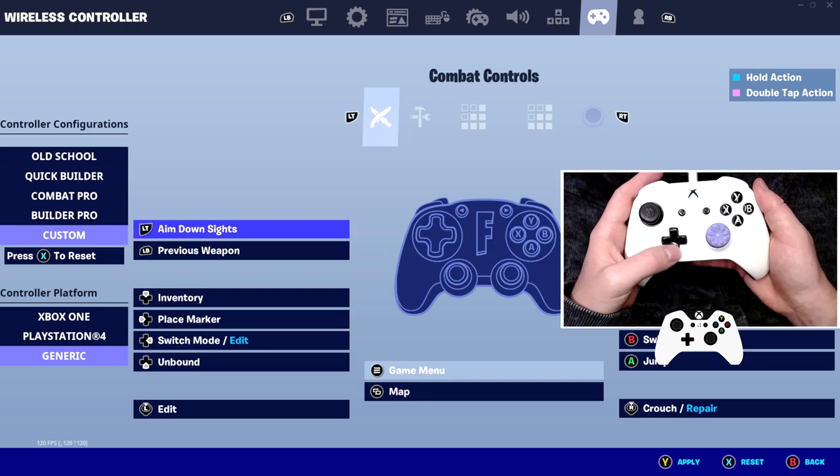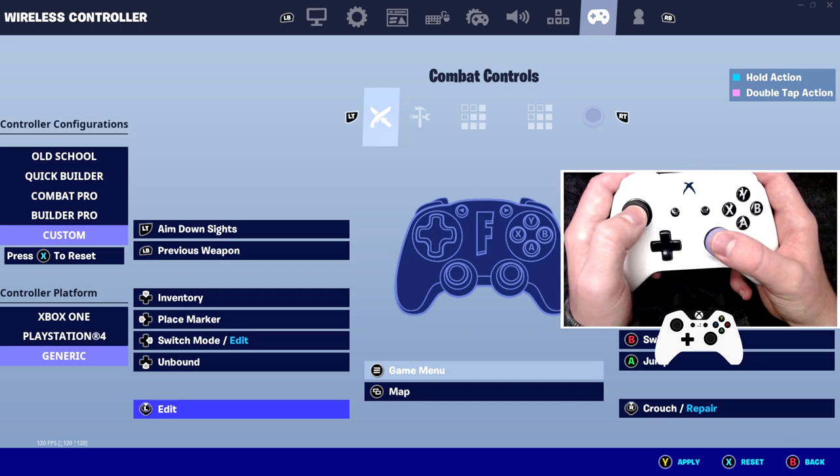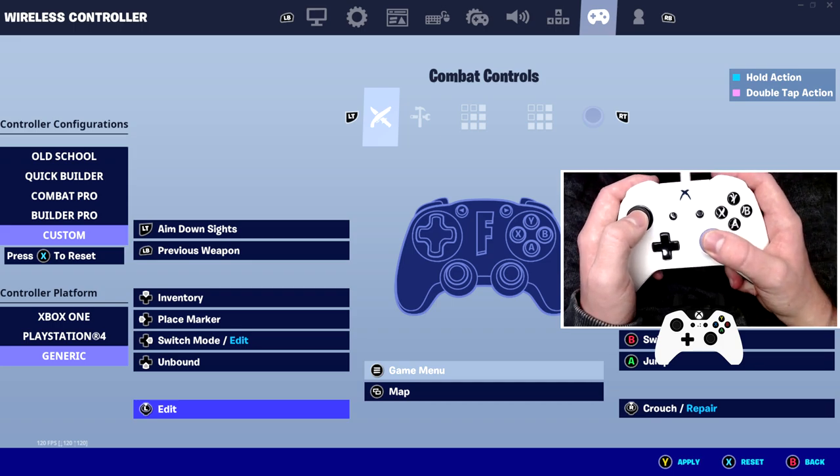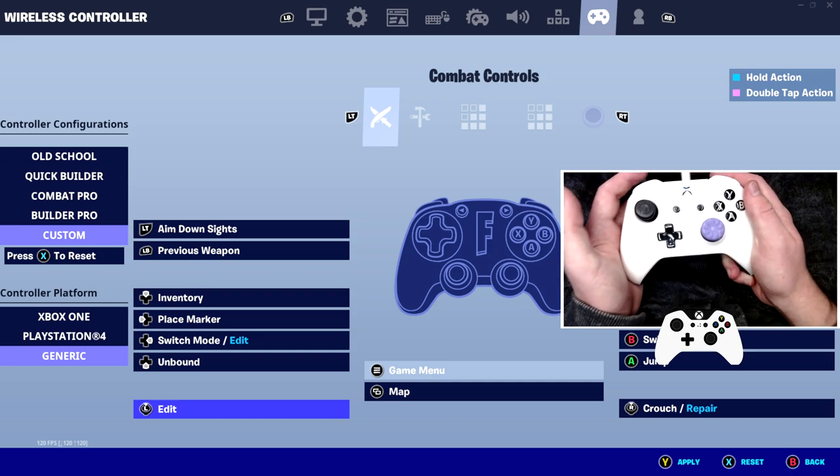If you'd like to note down my controller bind settings, you can do so here. All I have is pretty much left stick as my edit bind. What this allows me to do is keep my fingers on the analog sticks while moving around, so I can edit on the go without having to take my fingers off to press any buttons.